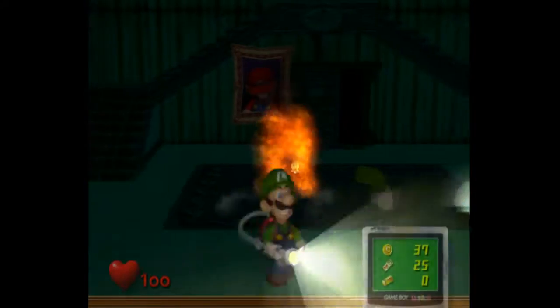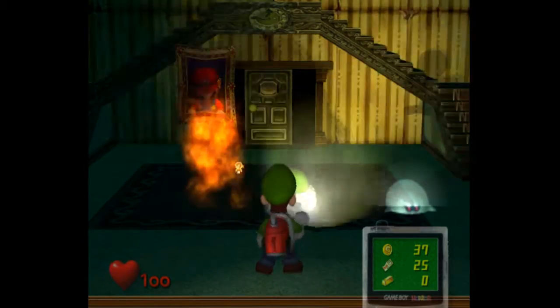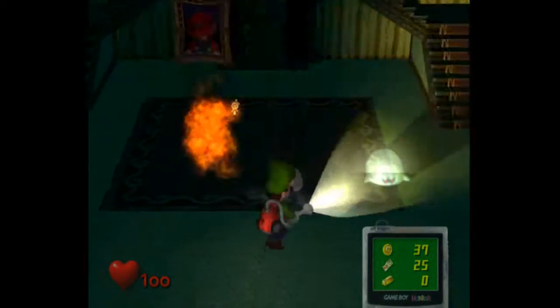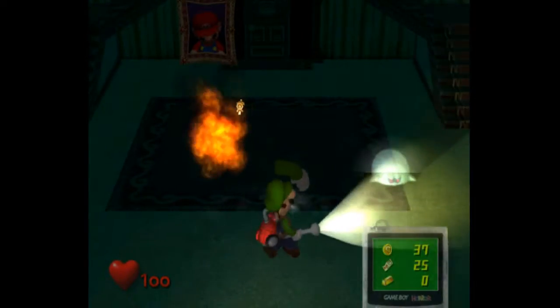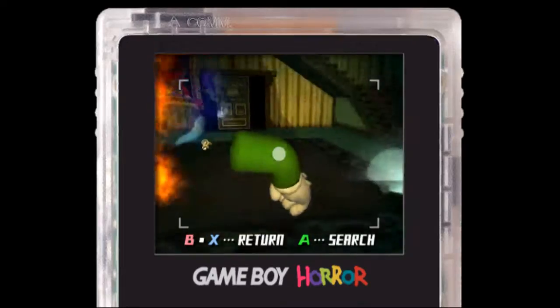And also here is the Luigi's Mansion test room. First thing you'll notice is Luigi's arm right there, as well as the boot in the floor. That's definitely weird as well. Luigi's arm thing is really creeping me out though. That might be a problem but I'm not really sure.